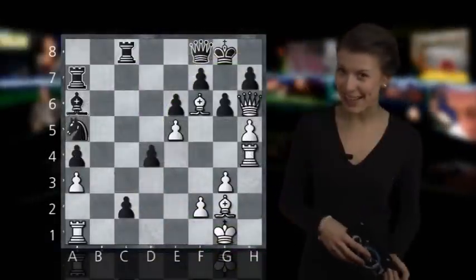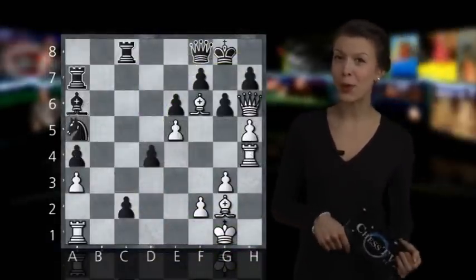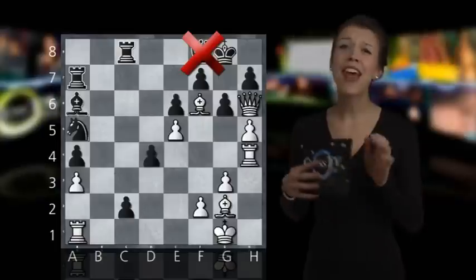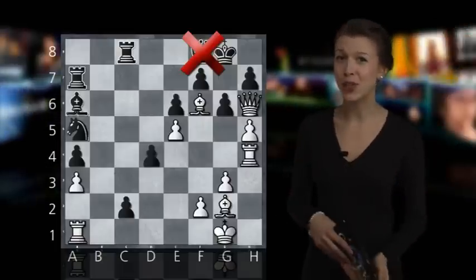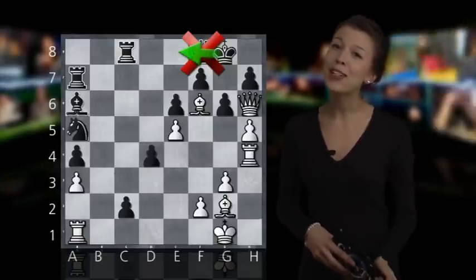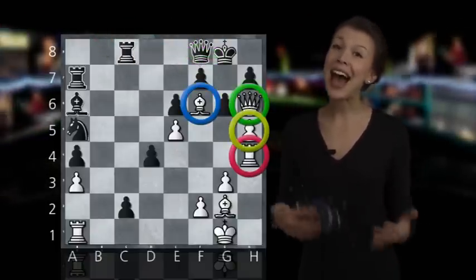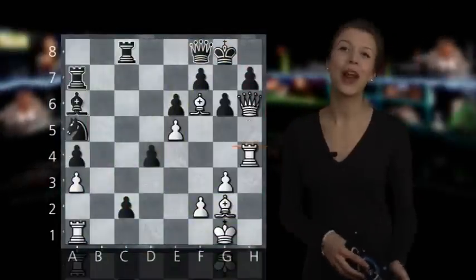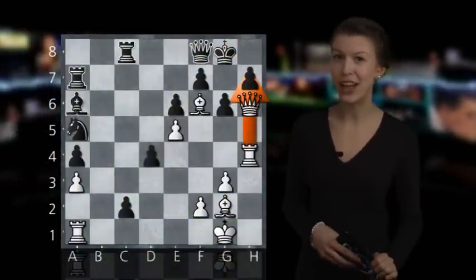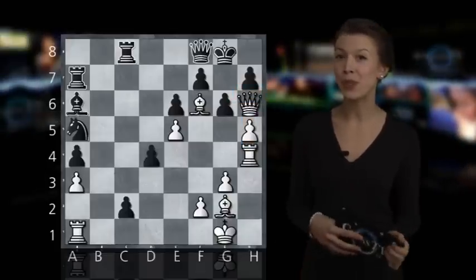This is surely an exciting position and what we have to remember is that we cannot perform a queen exchange on f8, because that only gives the black king a chance to run away to f8 and escape a checkmate. What we're going to do is to try to exploit the queen, bishop, rook and the pawn too. If we hadn't had the pawn on h5, this would have been a really easy checkmate on h7. But now we have the pawn and the question is how we are to proceed.